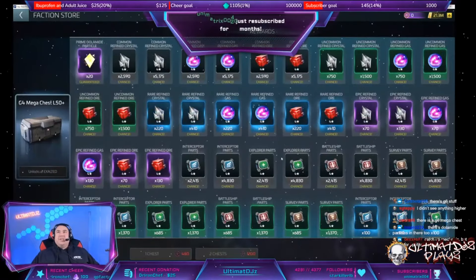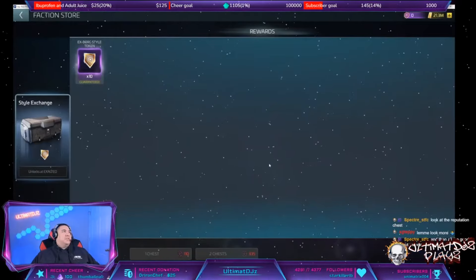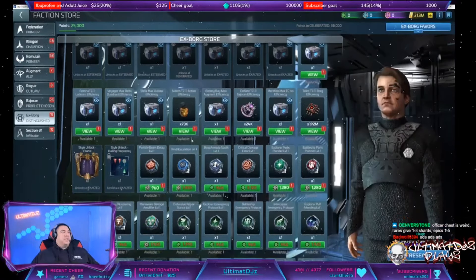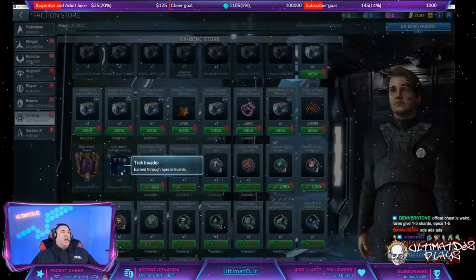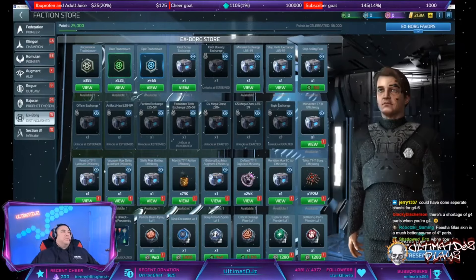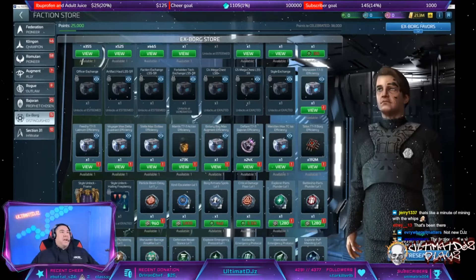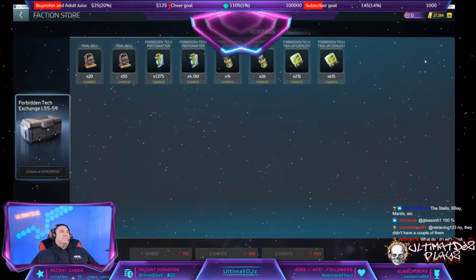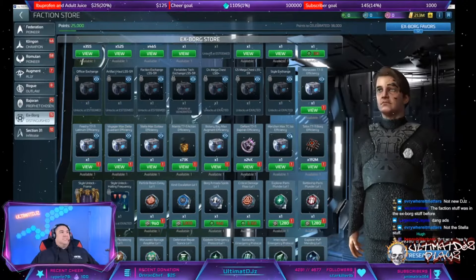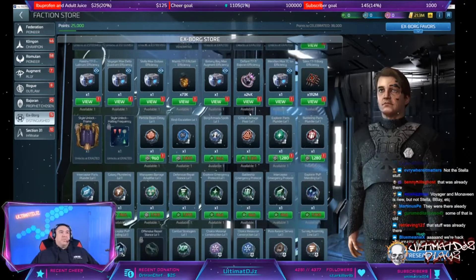I'm not unhappy with that. I've been very vocal about the severe lack of G4 part availability once you hit G5 - this is the first bundle in the game that lets you go back. Style exchange: X-Borg style token to unlock cosmetics in the X-Borg store. Let's look at what's in the store: Monavine parts, Fisha parts, Stella stuff, Mantis stuff, Botany Bay stuff, Defiant stuff, Meridian stuff. Forbidden tech is the highest-priced item. Premium isolitic is in there too - that store is not bad.